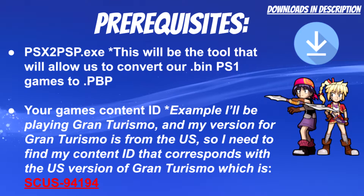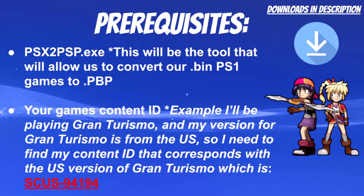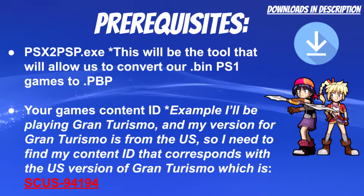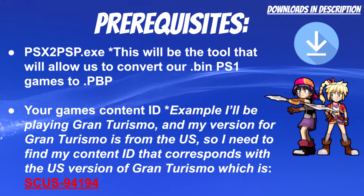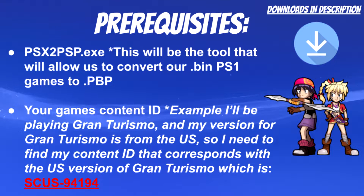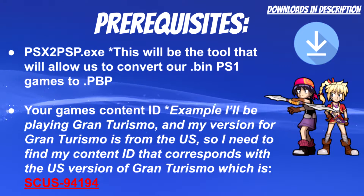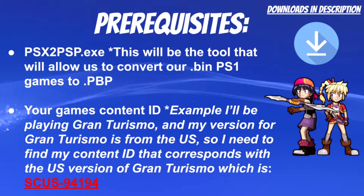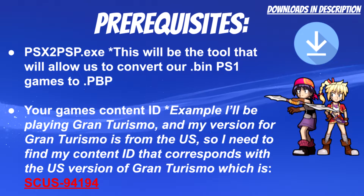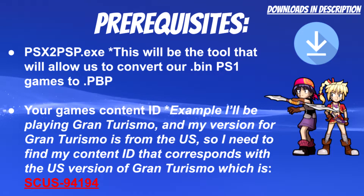You'll need a program on your PC called psx2psp.exe. This tool will allow us to convert our .bin PlayStation 1 games to .pbp files, which is the whole purpose of this tutorial. You're also going to need your game's content ID. Since I'm using Gran Turismo for the US, I need the content ID for that version, which is SCUS-94194. Yours will be different depending on your game and region — Japanese and European versions will have different IDs.